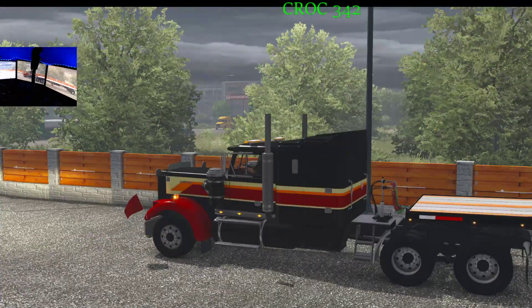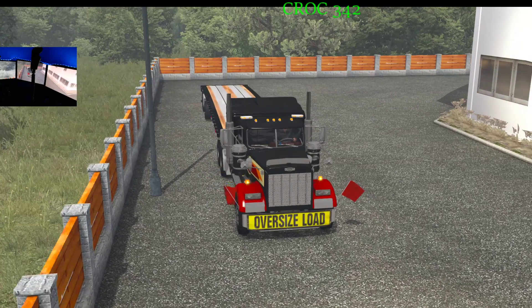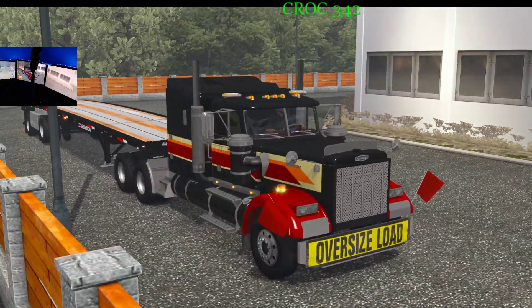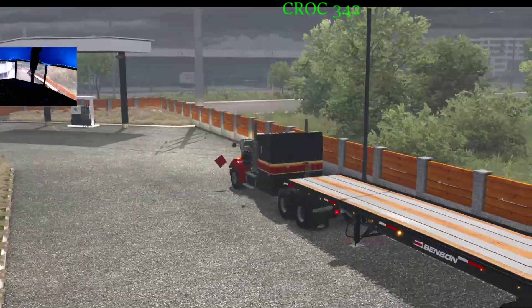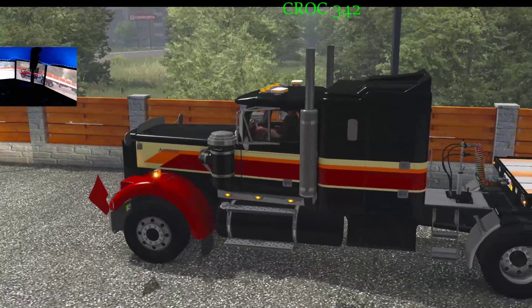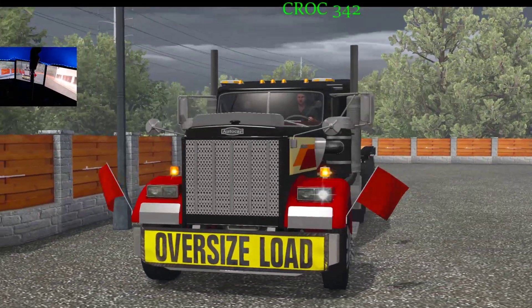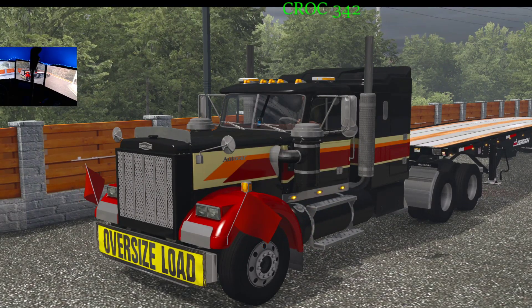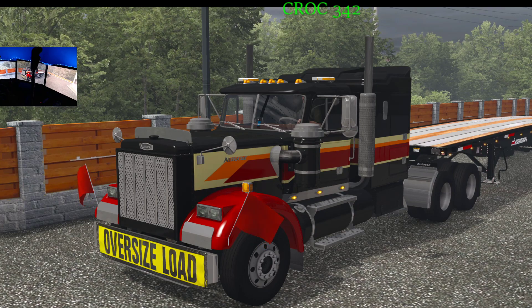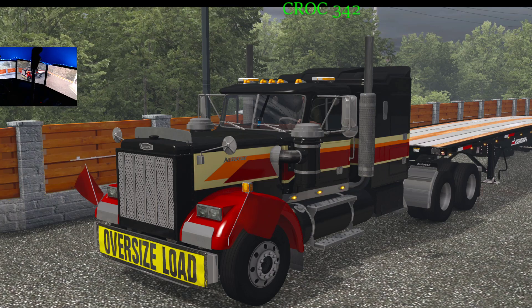It is heavy haul equipped, it's got the beacons — though those are just an added bonus I came across from a mod. There's no guarantee this is gonna be heavy haul; I just like having a truck equipped without having to go back and change things. If I decide to do heavy haul, I'll be ready. The only way to add accessories is to keep going back to the dealership, so I'm not going back just to take flags or banners off.